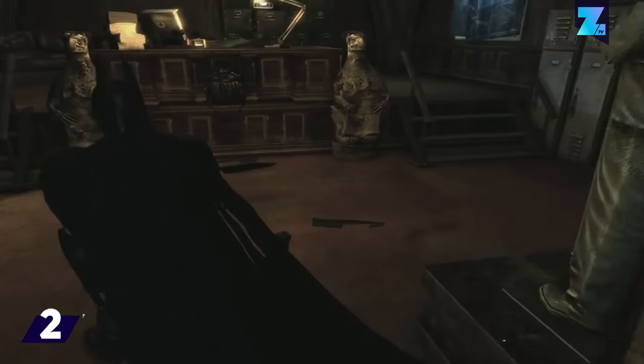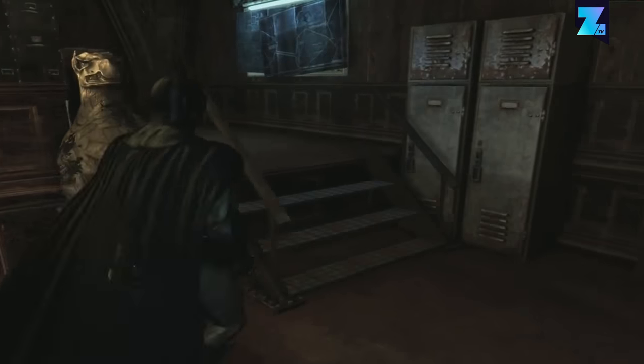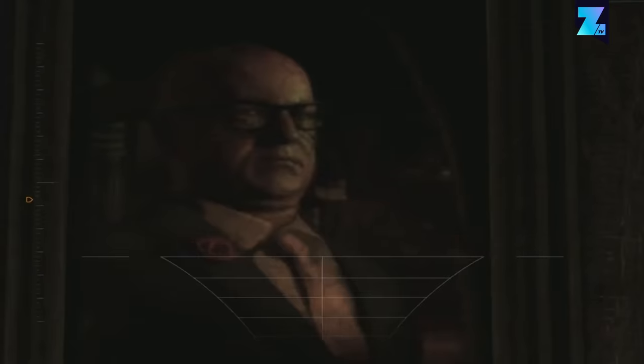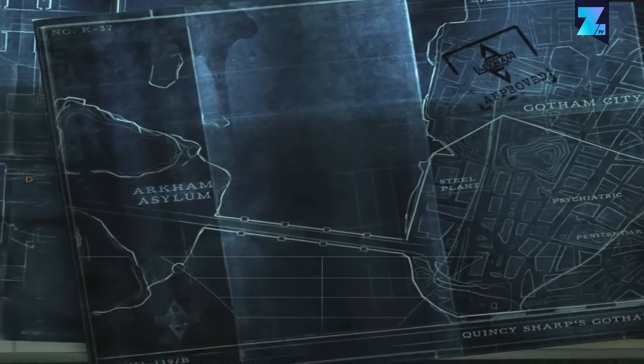Batman Arkham Asylum has a secret room that was so well hidden that the developers just came out and told players about it after no one had found it for over half a year. Quincy Sharp's secret room has blueprints for Arkham City, an explicit teaser for the next game in the series. We love it when developers tease upcoming projects.